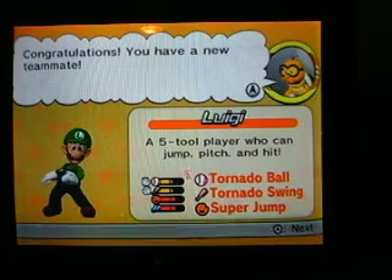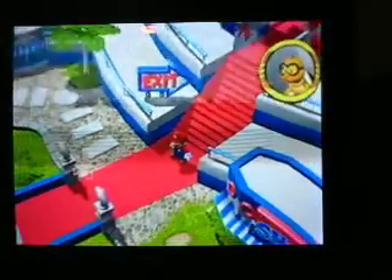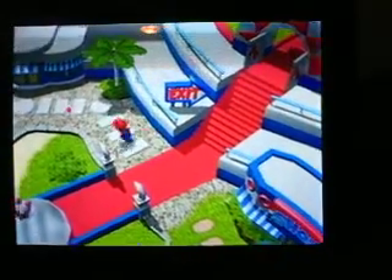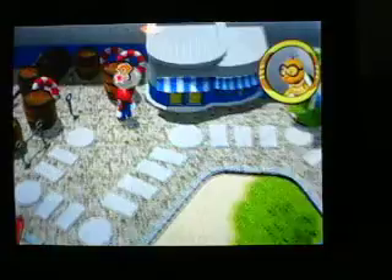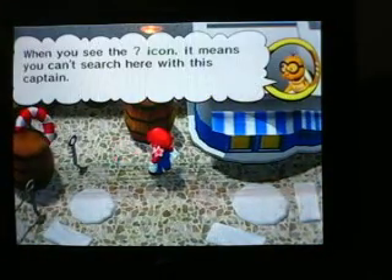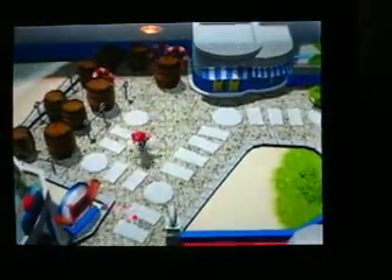Luigi is your starter player. You can jump, pitch, and hit your specials in this game. Over here, when you see the question mark icon, it means you can switch your captain. There are different captains in this game, surprisingly.